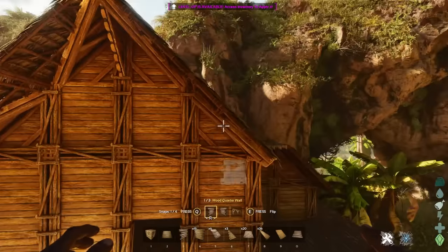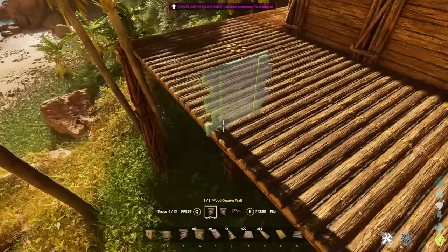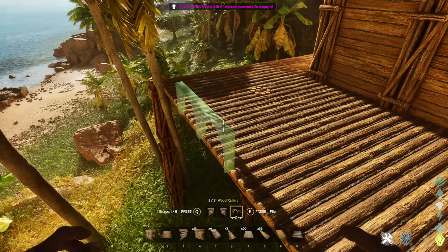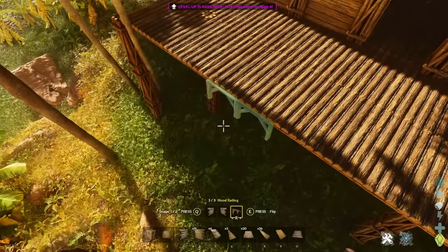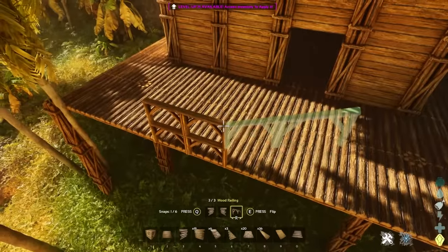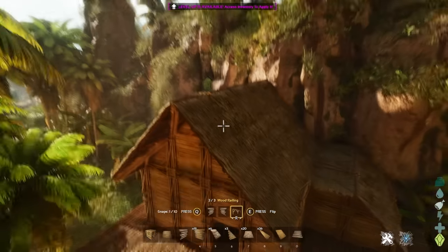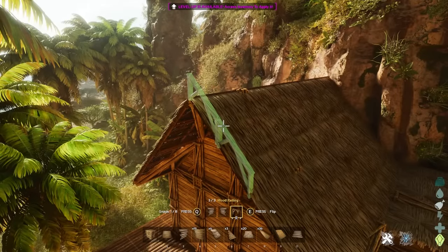This is the MVP of the new Ark — it's the railings. You have a choice between these little quarter walls and the railing. The railing is the most valuable player by a long shot. You can do so much with it — put it underneath, over the top, stack it, go up diagonally with it if you find the right snap point. And even better than that, you can now add it on top of your roofs and on the side of your roofs.